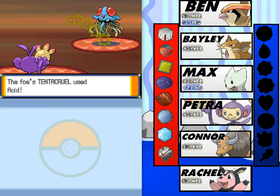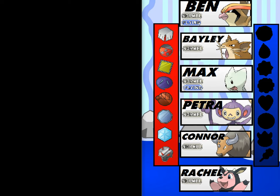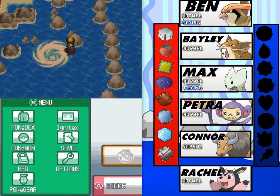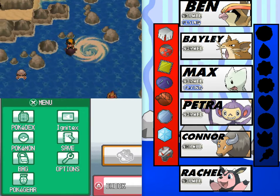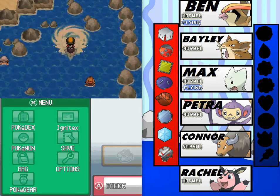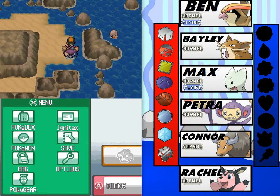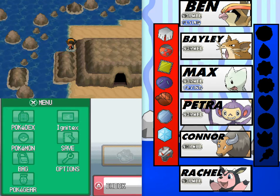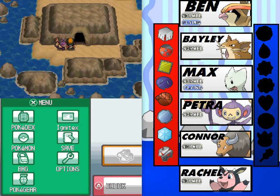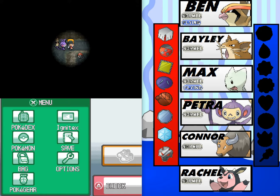Mr. Trainer here. I do have some repels now, so I guess that's something. I mean, we probably haven't fought all these trainers, but I don't really want to — the Pokemon are going to be very low level compared to ours, and they won't give much experience. It just isn't a good idea. I think it's way easier to get to Lugia in this part of the Whirl Islands.